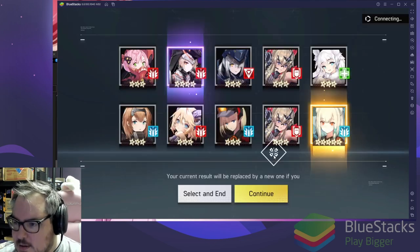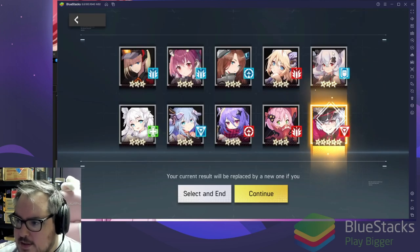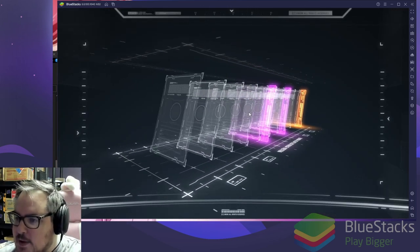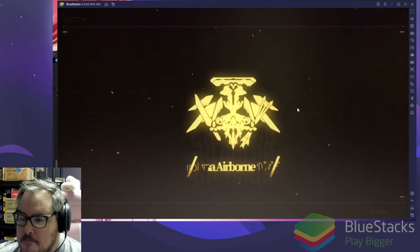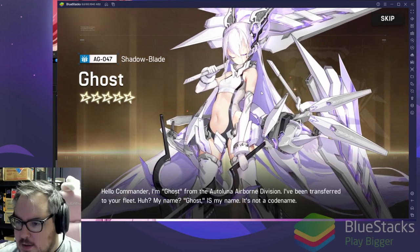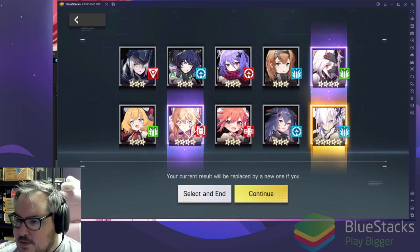We can go again — hit skip. We don't get a guaranteed blue every time, so this is a problem. We get two purples that time. We skip forward — wait, back up, who are you girl?! Ghost! 'Hello Commander, I'm Ghost from the Autoluna Airborne Division, transferred to your fleet. Ghost is my name, not a code name.' She's 10 out of 10 so far!